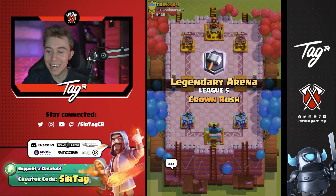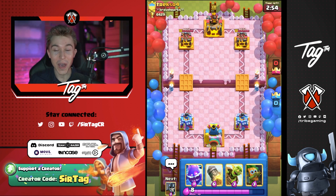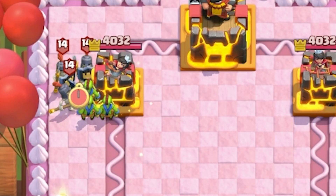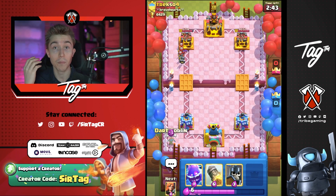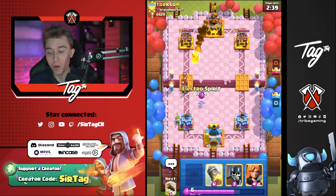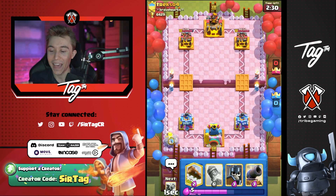We are cannoning into our very first game. Without Balloon being a threat to worry about, the Cannon will actually take two shots to finish off the Balloon, making it a much more reliable defensive structure than ever before. We're gonna get positive Elixir trades against Hog Riders, Ram Riders, Giants — no matter what my opponent throws at me. The only thing that scares me is if they have a tank ahead of the Balloon, like a Lava Hound Balloon deck — that's going to be problematic.